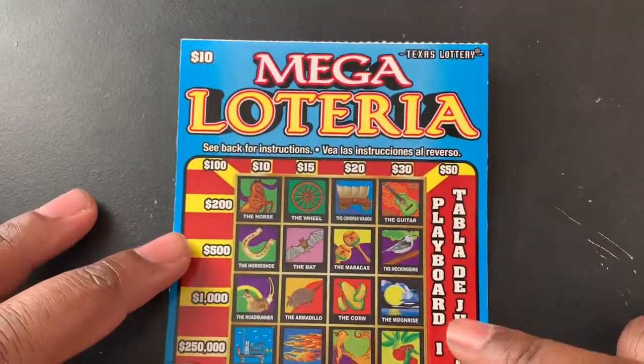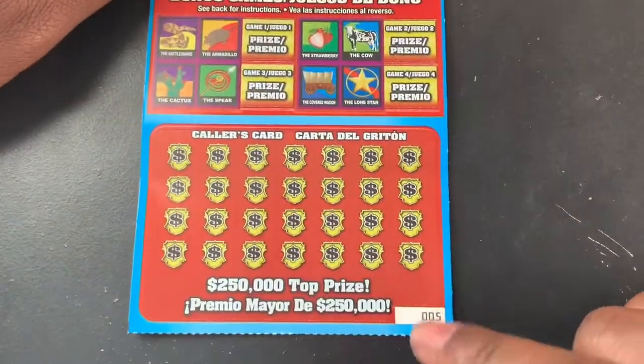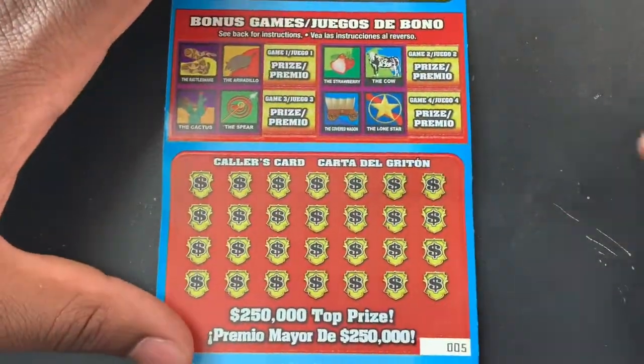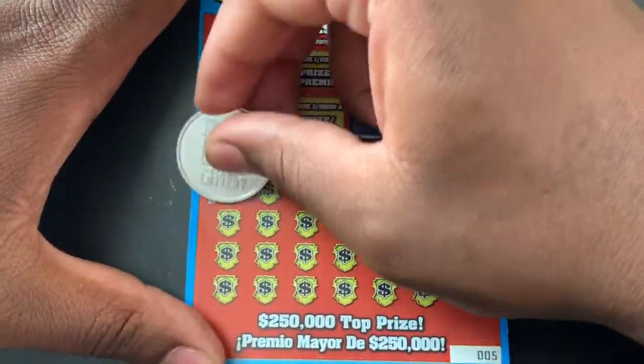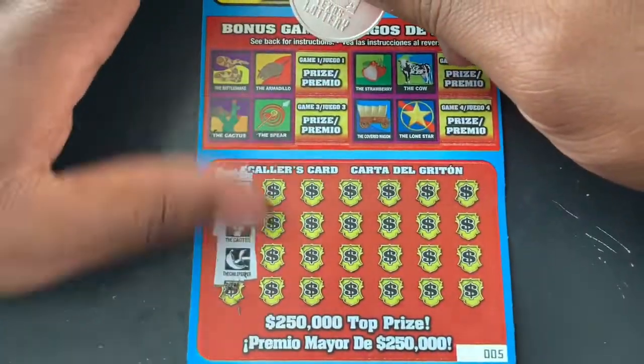Hey, what's up everybody! I went out and picked up this $10 Mega Lotería ticket — got ticket number five. Let's see if we can win on this one. My first three symbols: cowboy hat, cactus, and a chili.